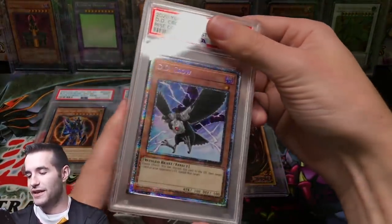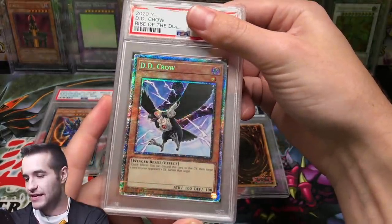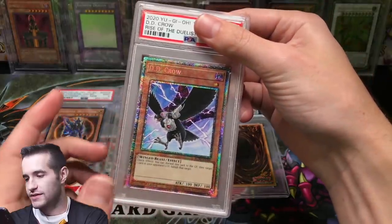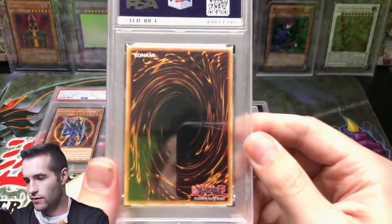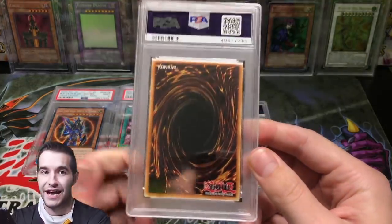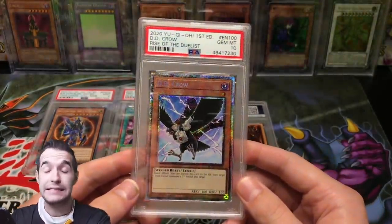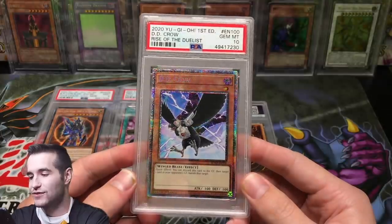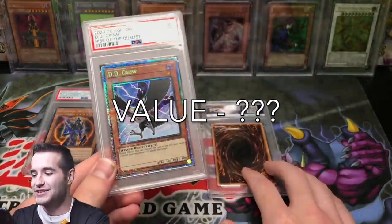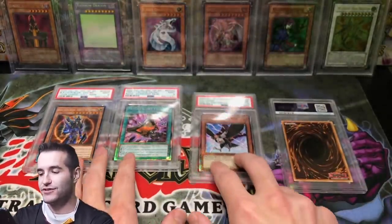Next card — you guys know what it is: the DD Crow, Chelsea's favorite card. Yeah, you guys remember when we pulled this. DD Crow — centering looks maybe a tiny bit down there, but looks pretty good to me. Card looks pretty nice. Gem Mint 10! Check it out guys — Gem Mint, PSA 10 on our DD Crow, First Edition from Rise of the Duelist. That's pretty awesome! So we got two 9s and a 10. We have one card left.